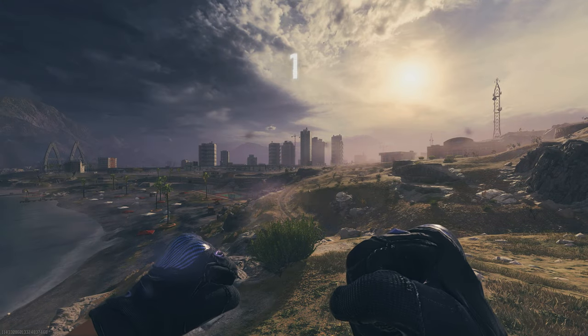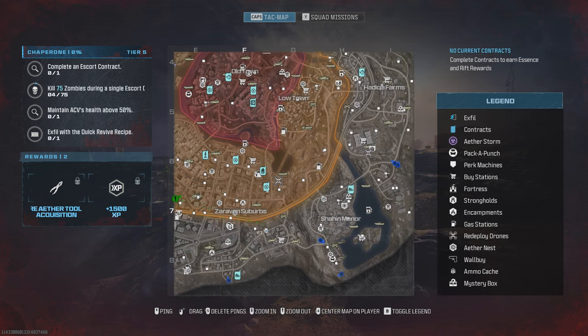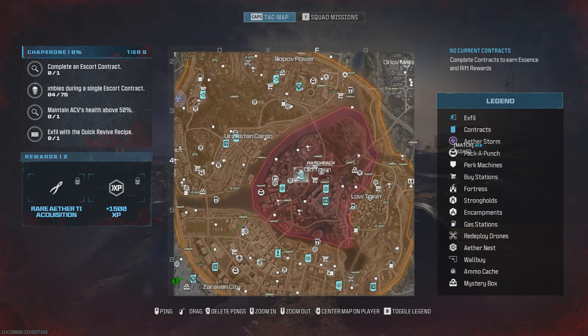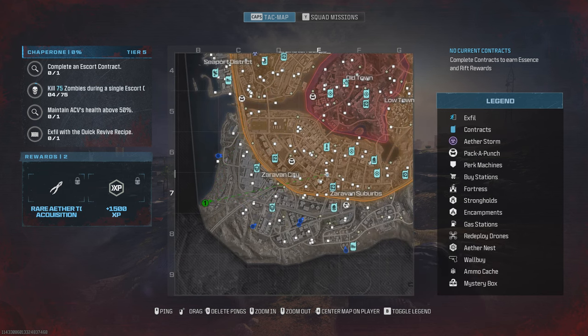Okay, so when you spawn in, the first thing you're going to do is look on your map and try to locate some supply missions. The ultimate cargo mission we want is this one here - this is the one we're going to be going for and farming. But to start off, because we've got nothing, we want to find a nice location nearby.